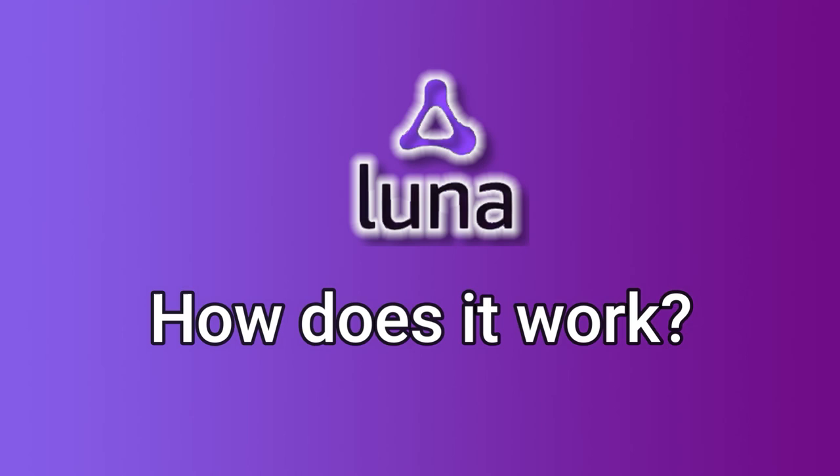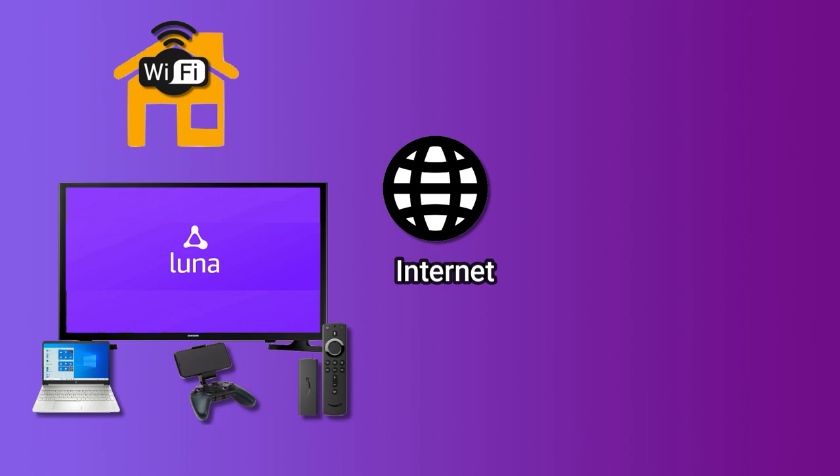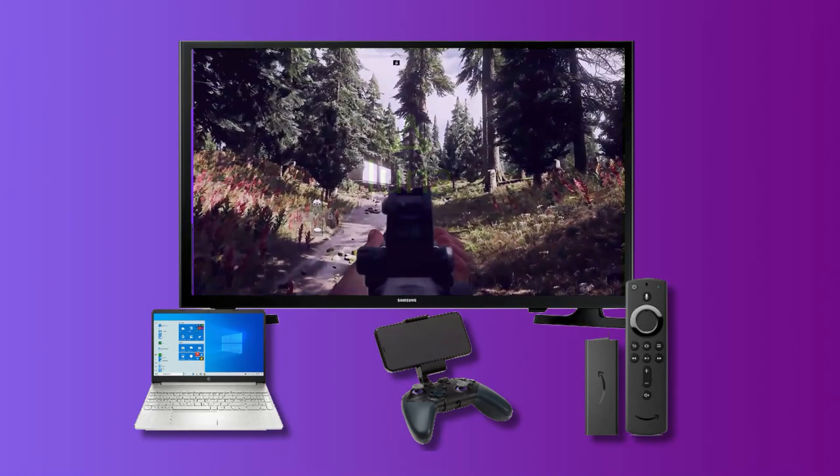Let's take a brief look at how the Luna service actually works. Inside your home you have various devices connected up — your computer, your Luna controller, your cell phone, your Amazon Fire TV — all connected over Wi-Fi. From there, your Wi-Fi connects up to the internet, which then provides access to the Amazon cloud. There is no lengthy install process; in fact, there's very little configuration necessary at all. You can easily begin playing on your computer and then switch over to your Fire TV or your cell phone. As a brief example, I'm using a Fire TV stick at 1080p and playing Far Cry 5.